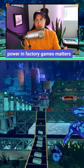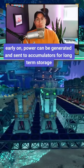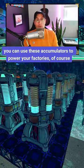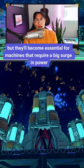Power in factory games matters. Here's how it works in Tectonica. Early on, power can be generated and sent to accumulators for long-term storage. You can use these accumulators to power your factories, of course, but they'll become essential for machines that require a big surge in power.